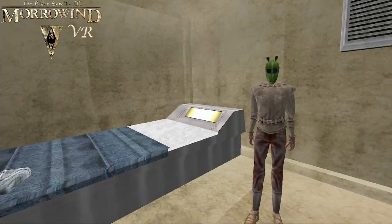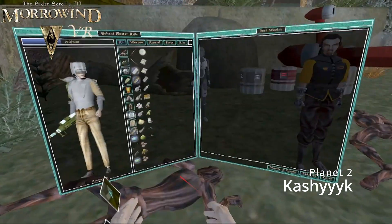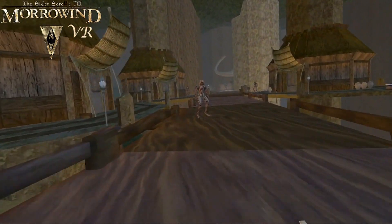Before long, I explored the next planet which was Kashyyyk — the Wookiee planet. This was a nice change of scenery with treetops and jungle creatures. This was also where I found the first Sith to kill for their lightsabers. Here you can find boars, bugs and of course Wookiees. They all look a bit rough, but hey ho.